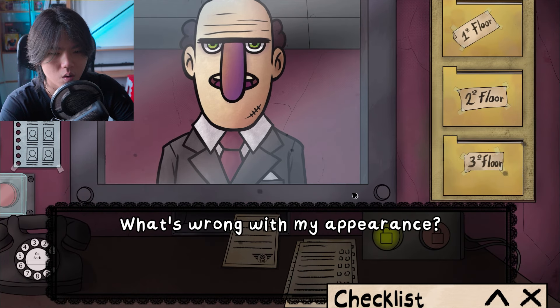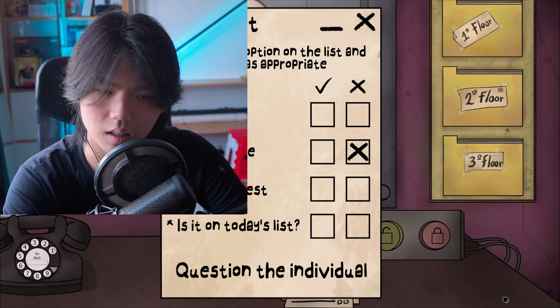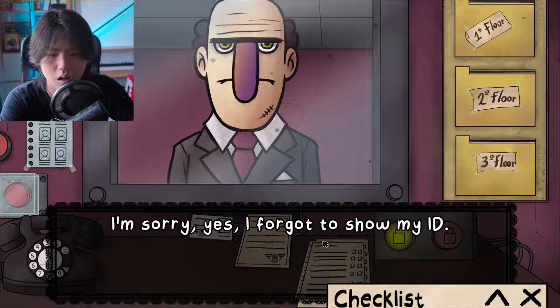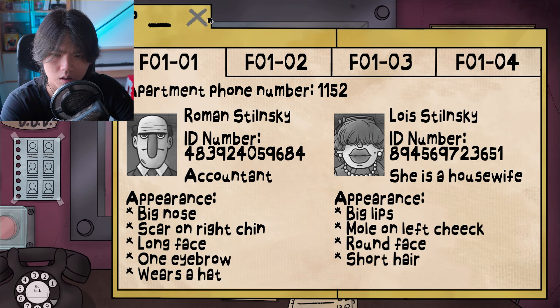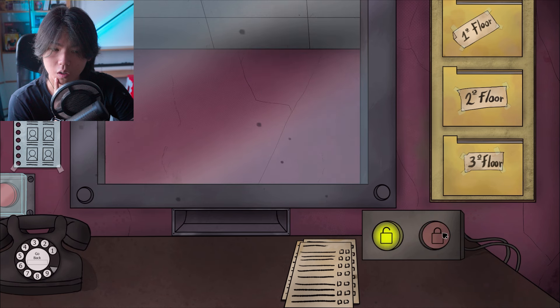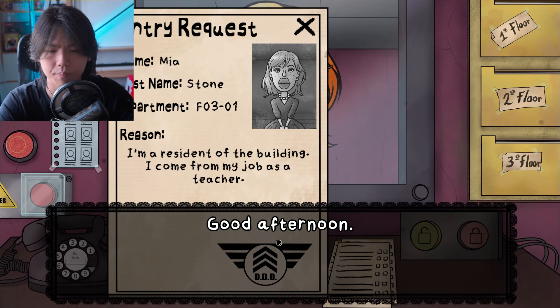What's wrong with my beard? I look like I always do. No, you do not look like you always do. What am I supposed to do? It doesn't match — his scar doesn't match. His scar doesn't match. Excuse me, I'm stuck here. You don't have an ID with you, so I do not know. ID number: 4839240, 4839240, 59684, 59684. So that's actually the correct ID. But his scar ain't the same. He wears a hat? He's not wearing a hat. Whatever — did I do bad?